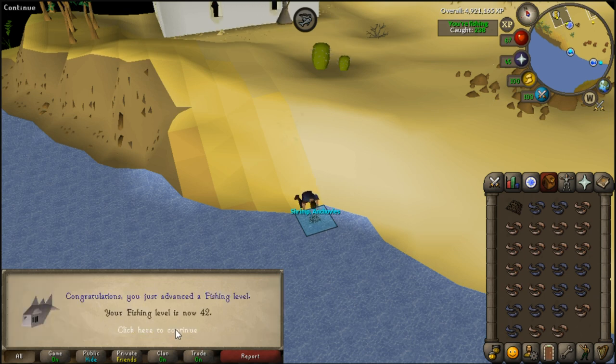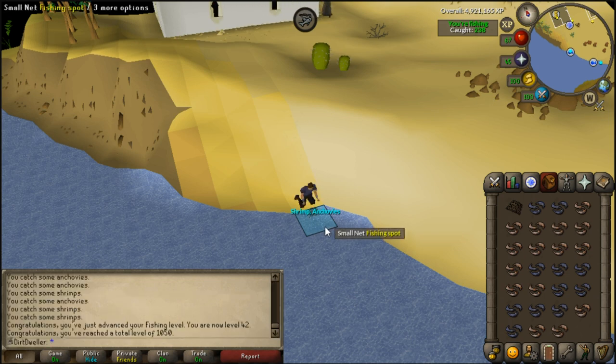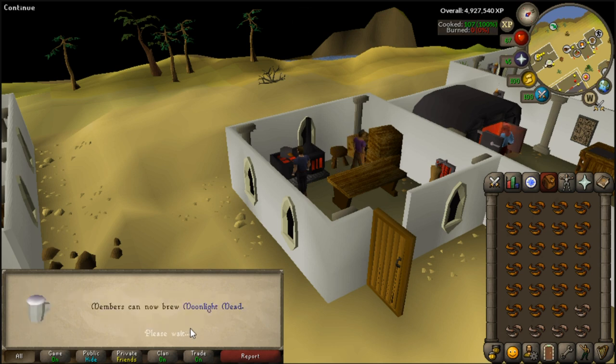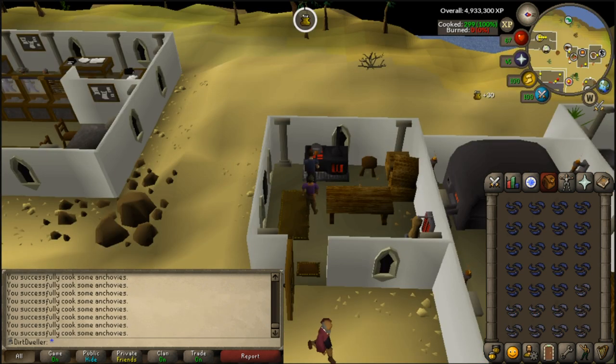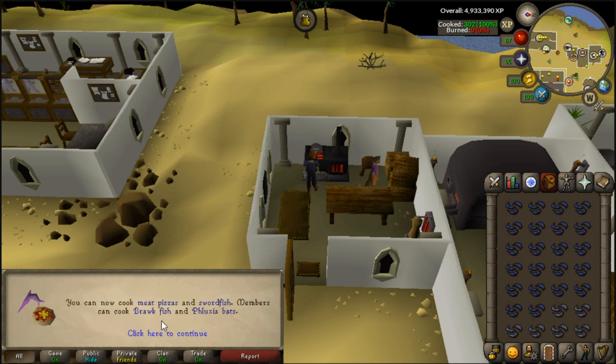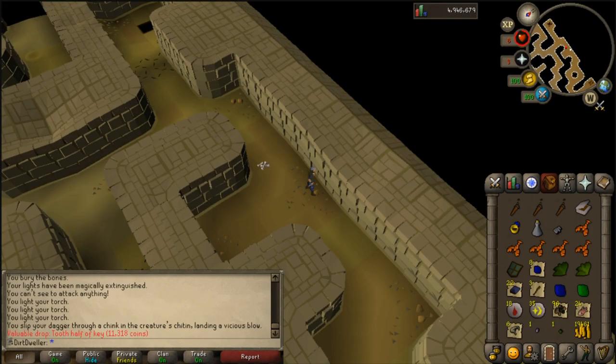Level 42 Fishing gave me 1050 total levels. After fishing I decided to cook everything — I hit level 44 Cooking and then level 45, which gives me the ability to make meat pizzas. I need level 55 for anchovy pizzas — still a long way away — but once I start making pizzas I'll get experience and then I can add anchovies at 55.